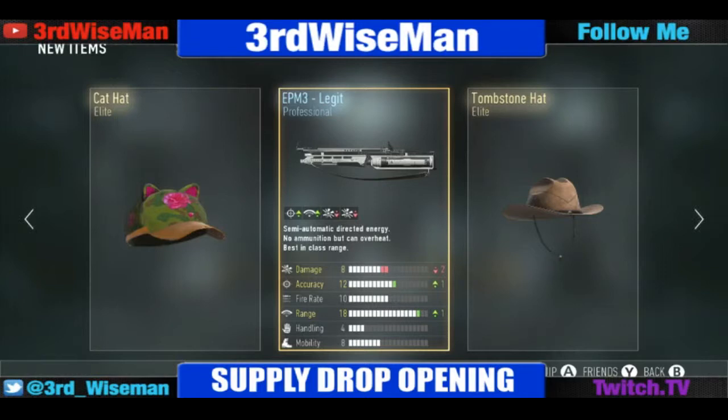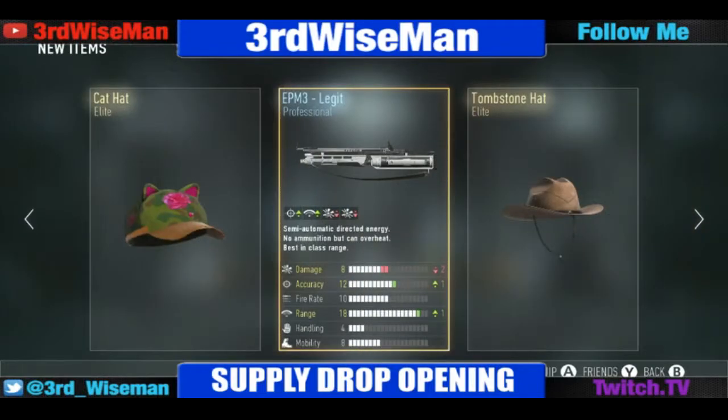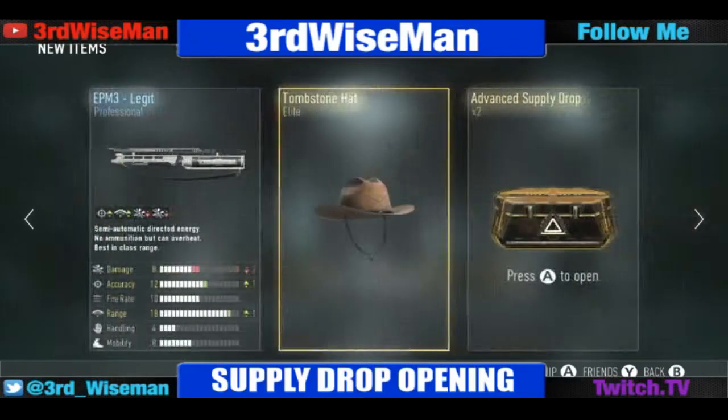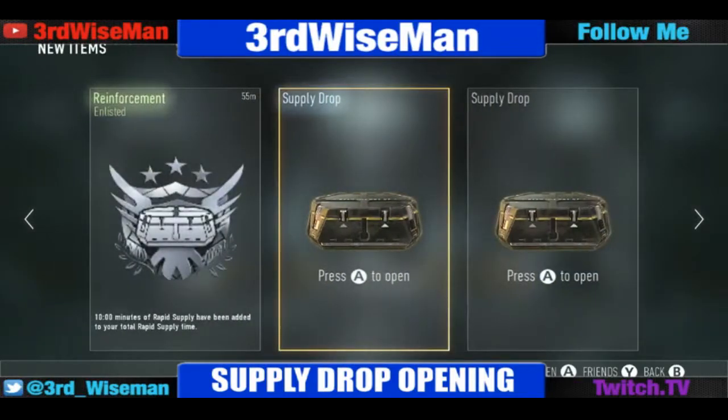Two elite hats — I see a lot of people using that tombstone hat and cat hat. And then an EPM3 Legit. We'll probably end up getting 4K out of those hats. Now we're moving on to a regular supply drop — got three more of these.